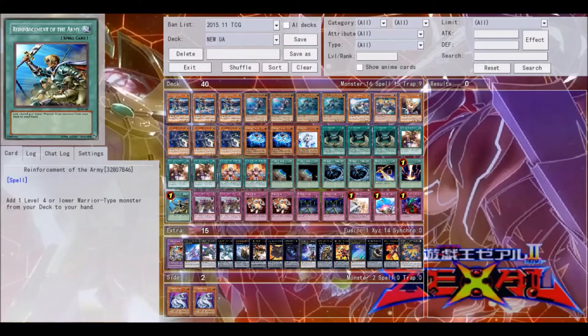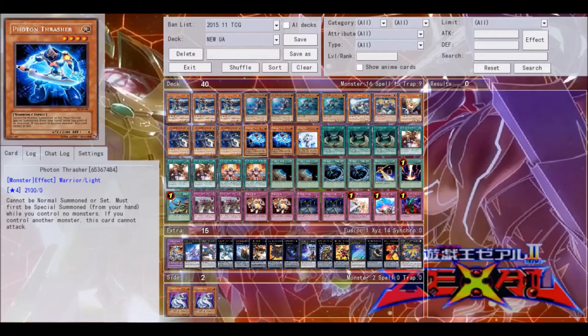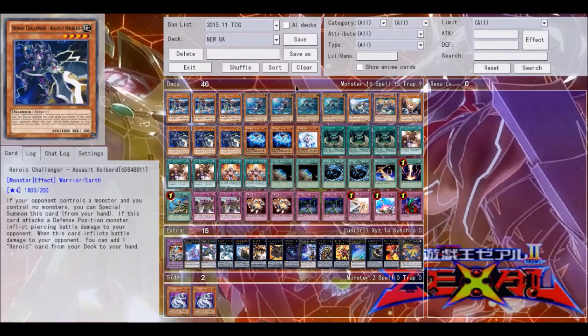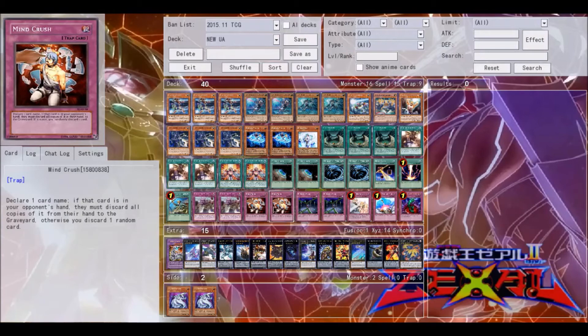One Raigeki and one Rota — I don't need to explain Raigeki; being able to pop everything your opponent has on the field is really good. Rota being able to search out Midfielder, Thrasher, or Assault Halberd is also very good, so I wouldn't take those out. Two Penalty Box — I don't think three is necessary since I'm already playing two Terraforming. It's another discard fodder for Ace, and the battle effect is amazing for this deck since it can fall pretty hard to Rank 4 spam. Penalty Box is especially useful if Lightsworns become a thing again, particularly against Minerva.